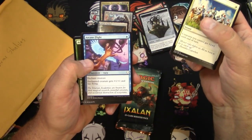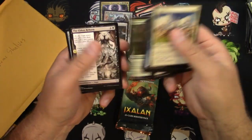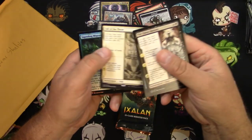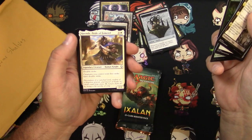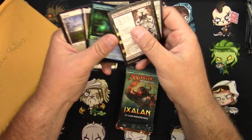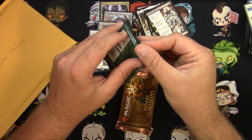Flying cats — I'm going to stop and look at those too, they're just so fun. The Eldest Reborn, Howling Golem, Fall of the Thran is your rare, and you got a foil Sapling Migration and a Kwende Pride of Femeref — very cool. Not quite as amazing, but Fall of the Thran is probably okay. Ixalan coming up.